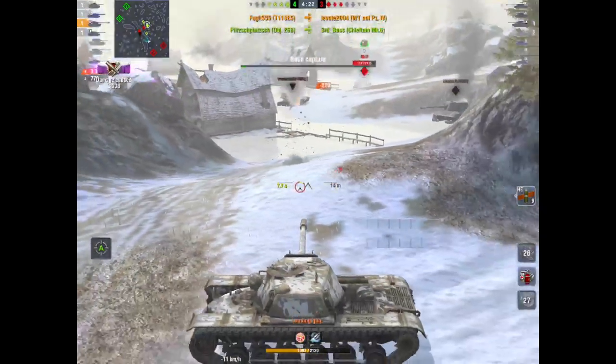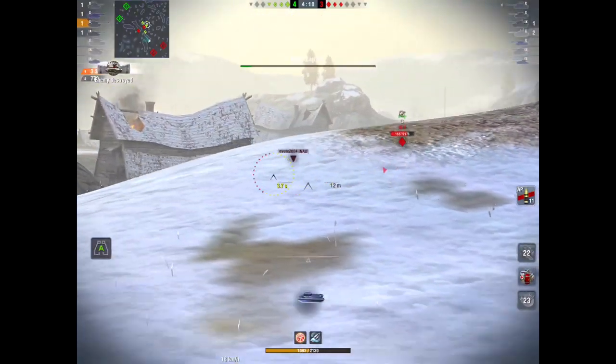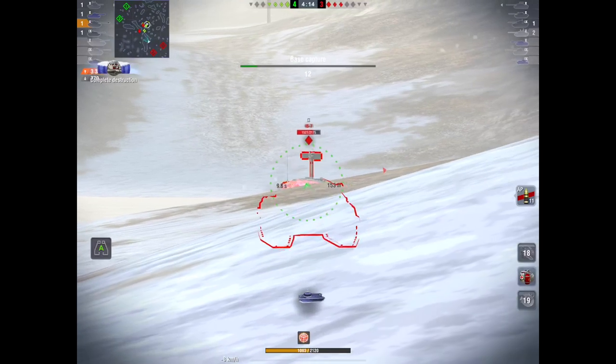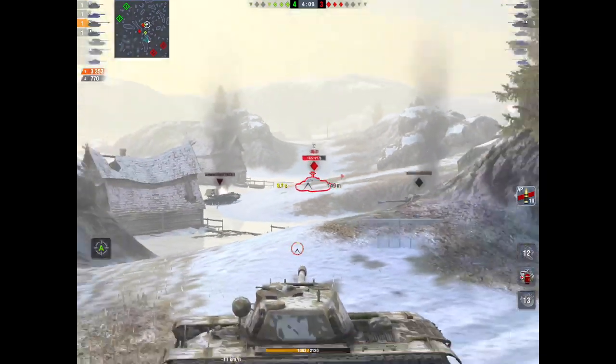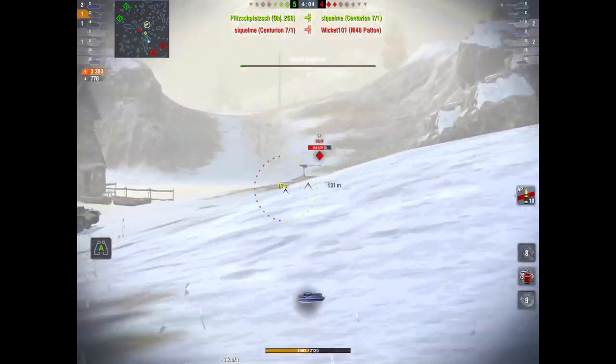Now we've got the IS-7, so I'm going to load AP. As you can see, almost everything is red - I can't pen much realistically. I stupidly take a shot trying to get the lower plate but it doesn't work.